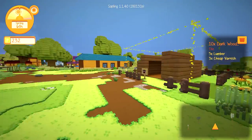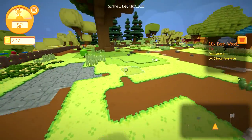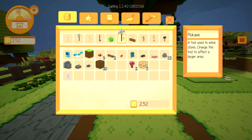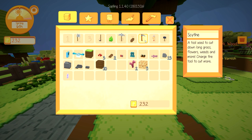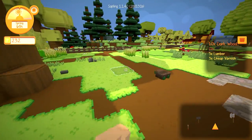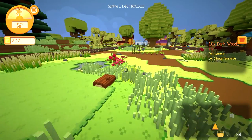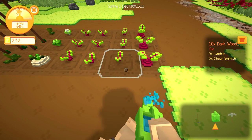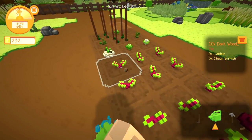I want to show you guys around first before I do that. I have been trying to clear stuff out. I have been buying more equipment — like a pickaxe, a scythe. I have been finding random seeds in the grass, which I've started planting over here. I don't think I've been watering this.